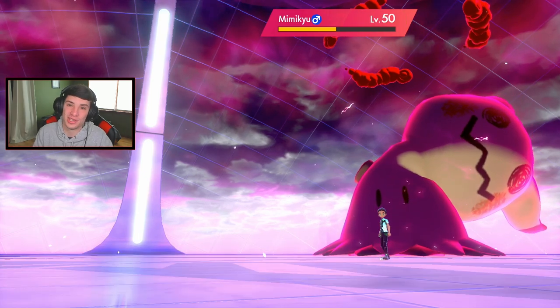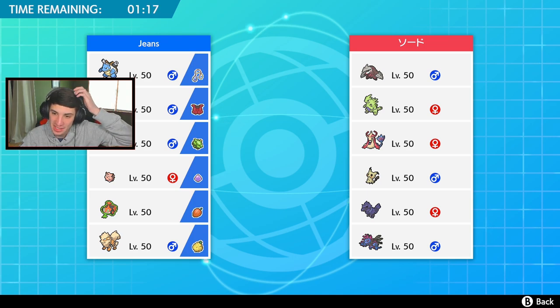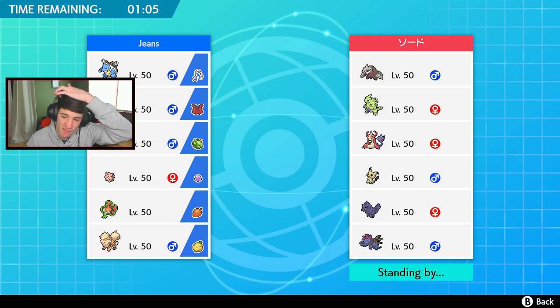We went one and lost the first one. I want to get a win record so let's try to go on a two game win streak. First battle was rough - bad luck. He has a sandstorm team with competitive Milotic, Mimikyu, and a Hydreigon as well. Pretty strong team. How do I roll out against this?